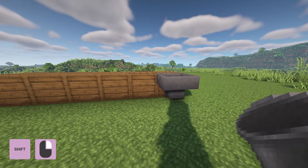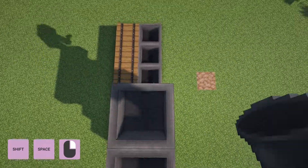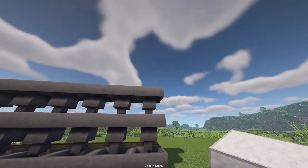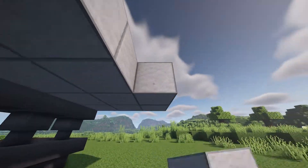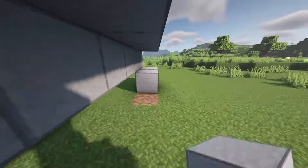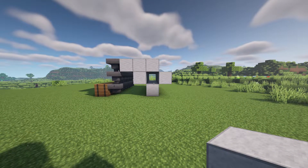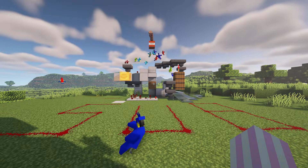Hold down shift and put a hopper into each barrel. Hold down shift and jump so you can get up. At the back of the top hopper, place three building blocks like this. After that, copy this shape — pause and take a close look. You should have a structure that looks exactly like this, and not like this.